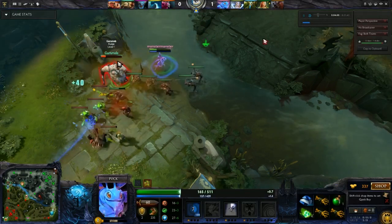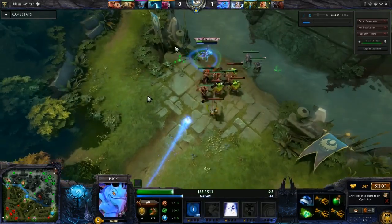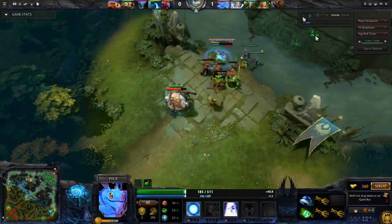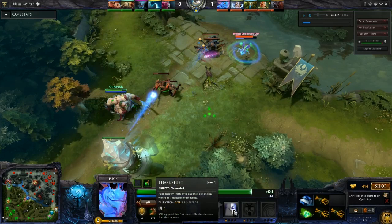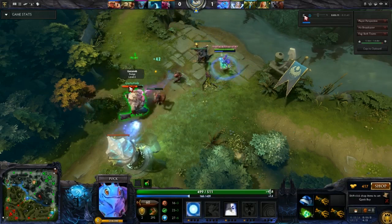He's getting some extra right clicks in — they're both going top. He already has his bottle. He just used another Phase Shift; Phase Shift does not cost any mana, which is really important, so you can use it very often to dodge attacks and make sure you don't take tower hits or miss out on damage. You'll see in just a moment he's going to dodge a Pudge hook.